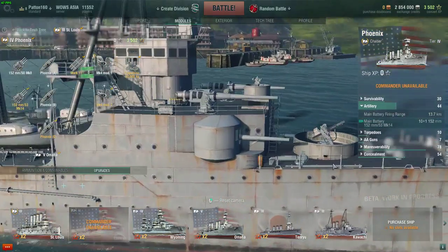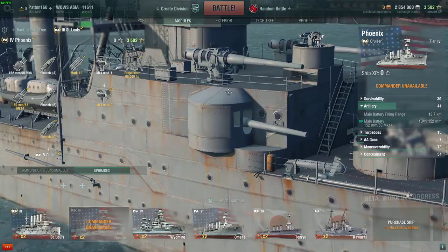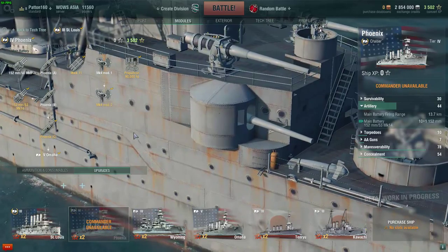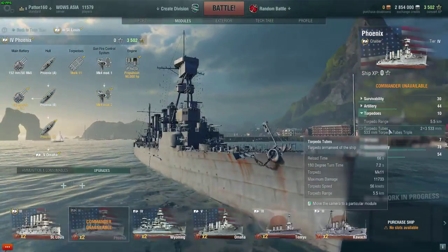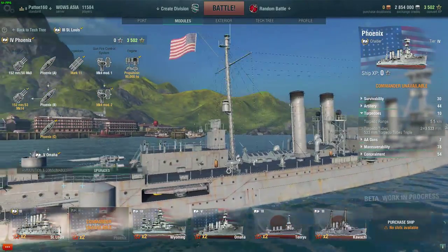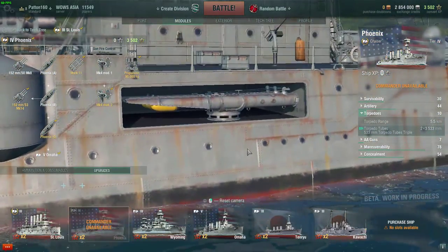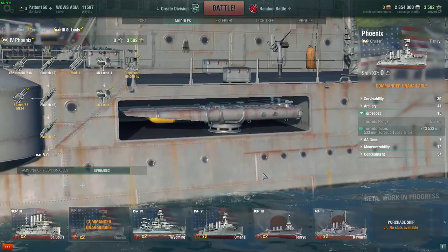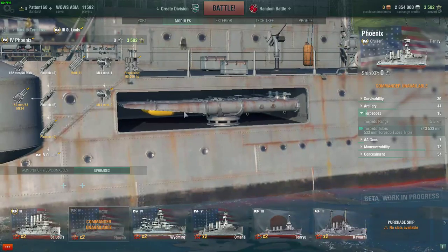For artillery you get main batteries: ten times 152mm/50 caliber Mark 14 guns, housed in cute little turrets or totally exposed up top. They have a maximum firing range of 13.7 kilometers once you unlock the Mark 4 gun firing module. For torpedoes, they have only a range of 5.5 kilometers, so you probably won't be using them very often — and if you do, you're probably going to meet certain death. Nevertheless, it comes with triple launchers of 533mm Mark 11 torpedoes.